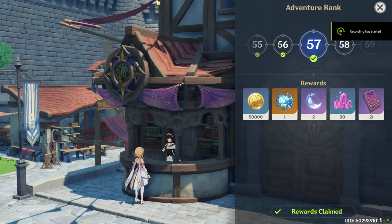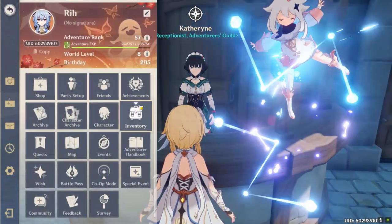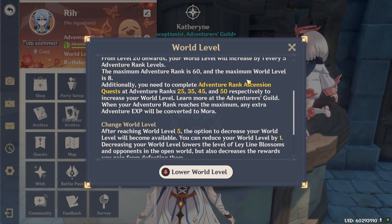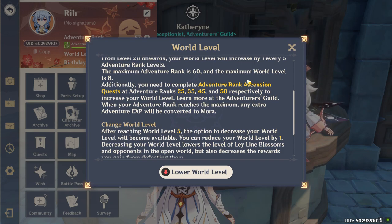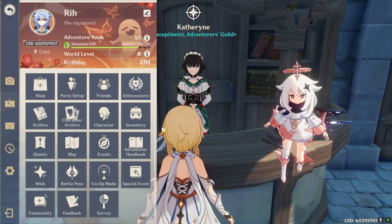Then there is the general progression, represented as the adventure rank system. Every feature is tied to this and unlocked at certain levels, especially the world level system which kicks in at adventure rank 20. Every 5 ranks from that point it will increase the difficulty of your game. Learning about this will help you be prepared and not get overwhelmed by a severe lack of resources, which will often result in falling behind in player power and a sudden difficulty spike. The adventure rank system is often referred to as AR.